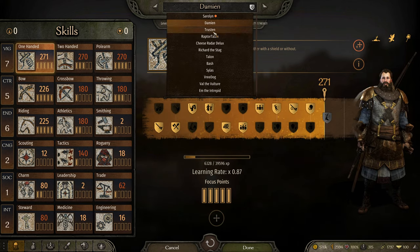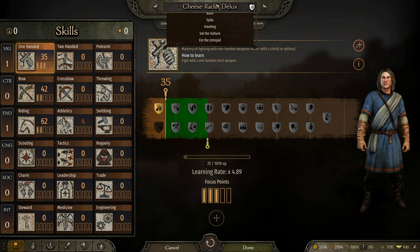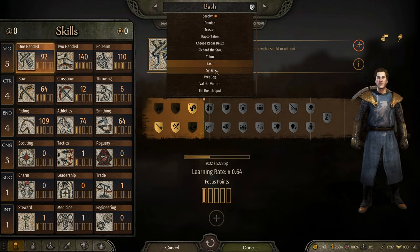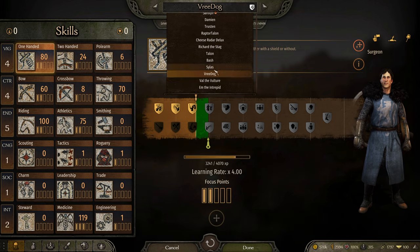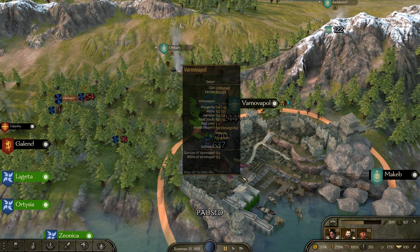I'm also on the 1.5.7 branch, which means that some skills have been reworked. I wouldn't say there was a major amount of patch notes — a lot of it was just a little rebalancing here or there. So there we have it.